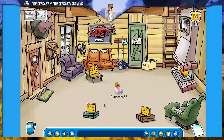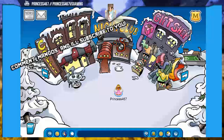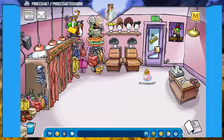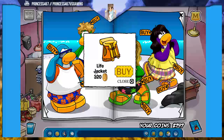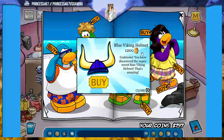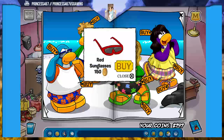Now I want to show you guys some secrets in the clothing catalog. Click on the map, go to the Gift Shop in the town, click on the book Penguin Style. In the back there's a life jacket, which is super cool. And there's the Viking helmet — if you click it one more time, it will give you the blue Viking helmet, which is super secret. In the glasses section there should be red sunglasses, which is also really cool.